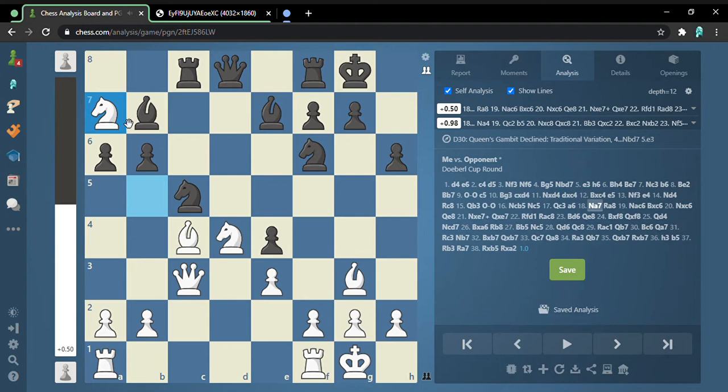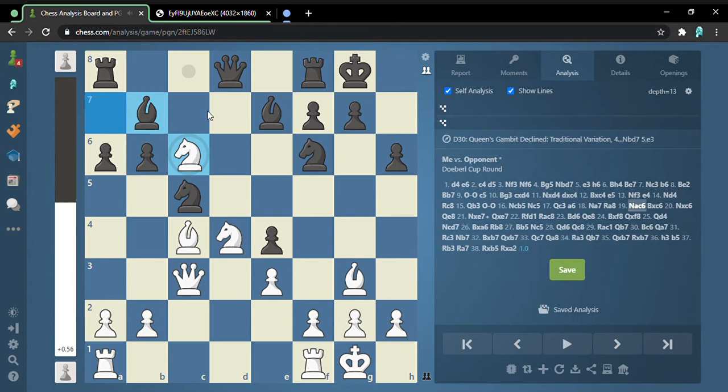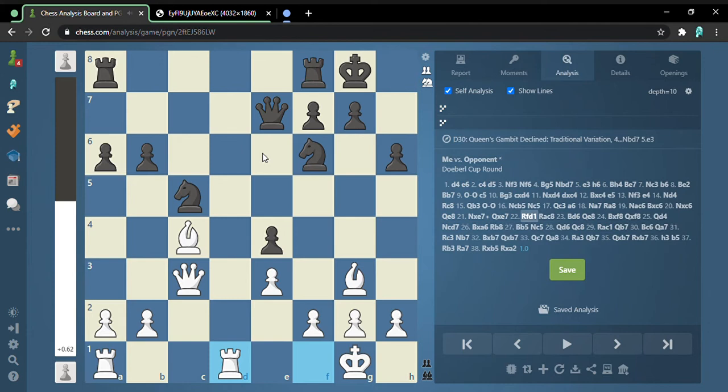Knight a7 — yeah, that's the only move you can play even though it looks really bad. You're trying to get out and also attacking the rook. He slides the rook back and I play this. He could have played a lot of things but he took and I took and he went here. Now I take his bishop, he takes, and I play rook onto the open file.